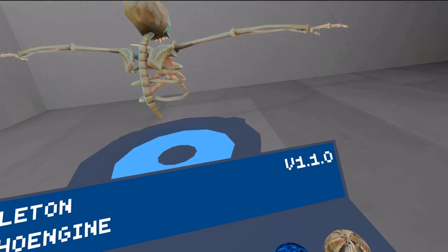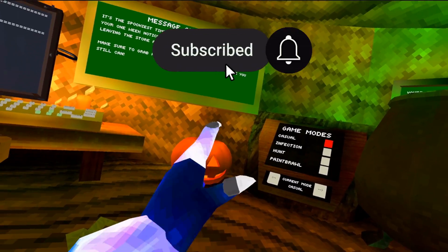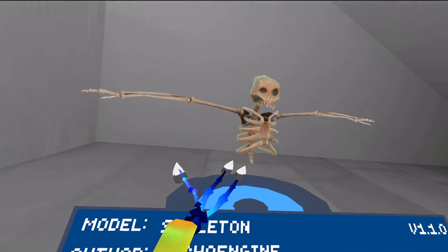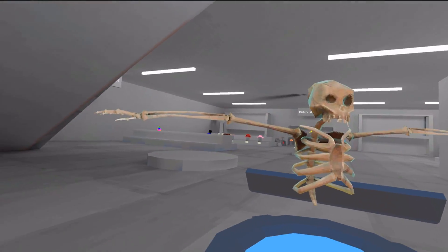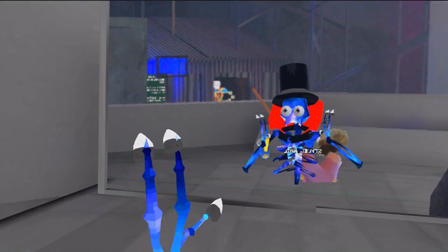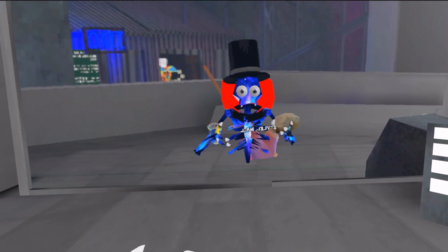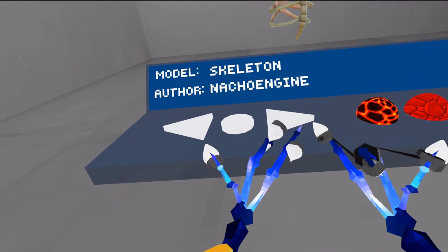Hey guys, Stout Stanley here. The player model mod got a big update where you can actually have your fingers work. Make sure you hit subscribe. You can also be Lucy if you have a blue color, because there is a skeleton model now in the mod. It looks sick, especially with some of these cosmetics on. I just have my Galaxy cosmetic that I usually use. Yeah, you can be Lucy in Gorilla Tag now.